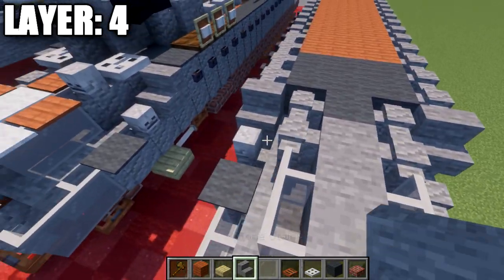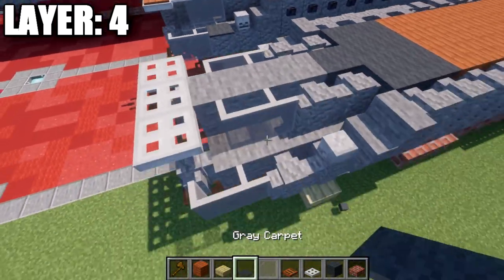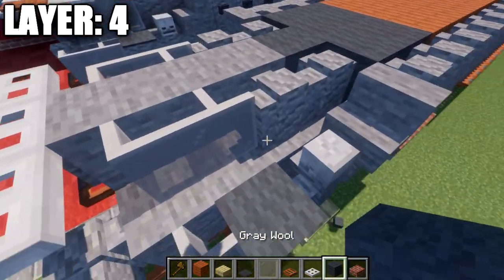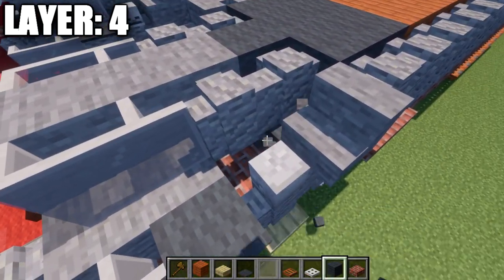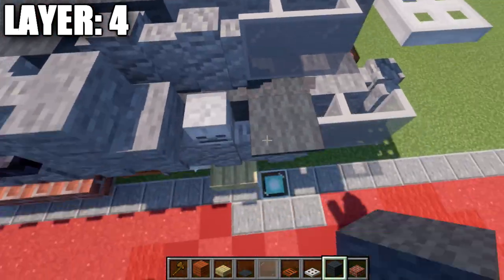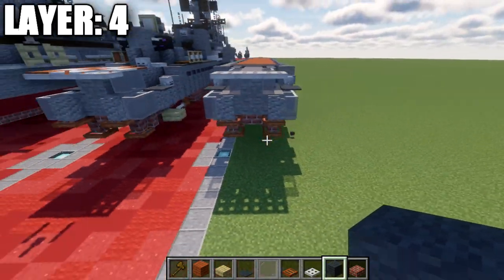Followed by a stone stair like so, then a skeleton skull, and then a gray carpet on top of that wall. On the inside, we can go ahead and place down some gray wool blocks in this section to help keep that gray deck consistency a little bit better.